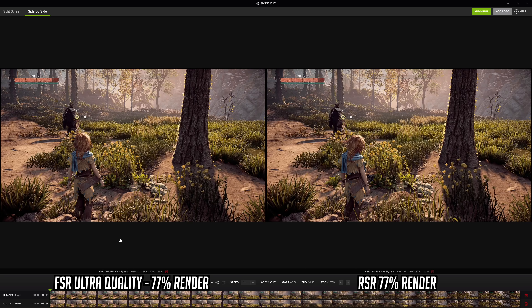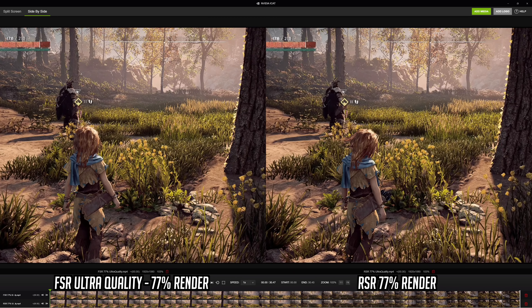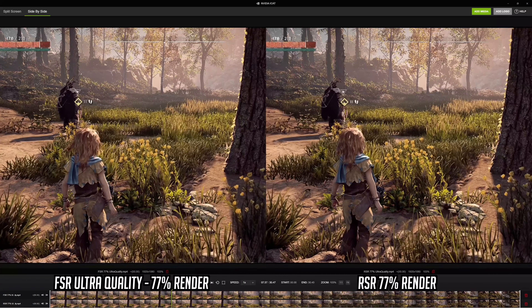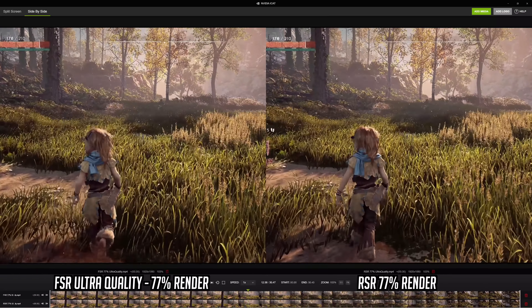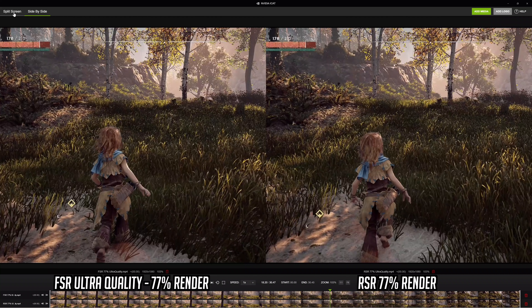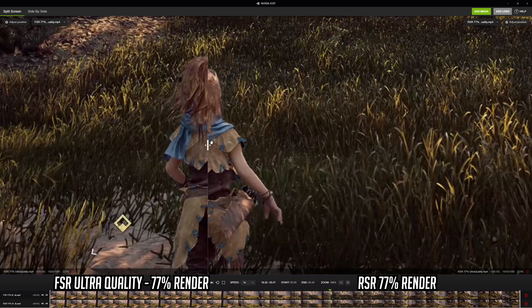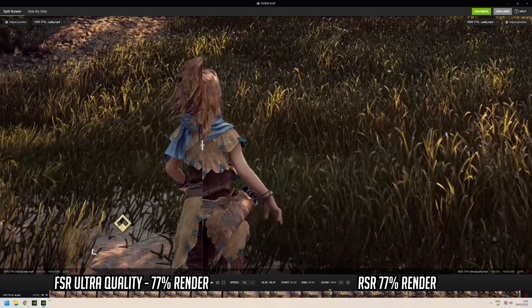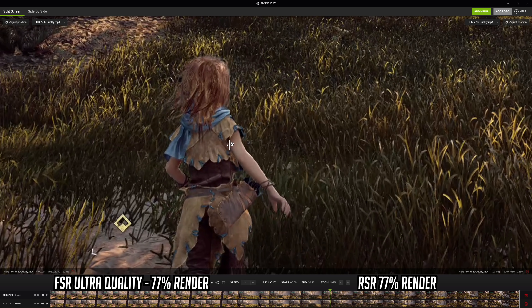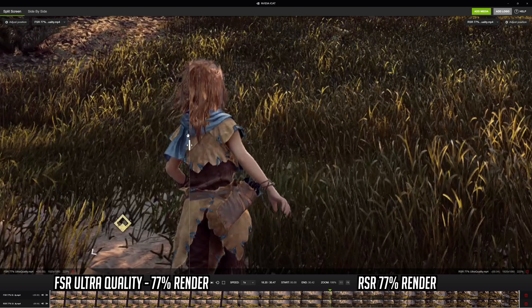We've got FSR Ultra Quality Mode on the left hand side and RSR Ultra Quality Mode on the right hand side, so both images are using a 77% render scale of 1080p. In theory there should be no major differences between RSR and FSR. Based on the initial showing when playing through with motion I'd say it's very hard to tell the difference. In split screen mode zoomed in on young Aloy, I wouldn't say there was much difference there at all — very very similar, certainly zoomed in to almost 200%.